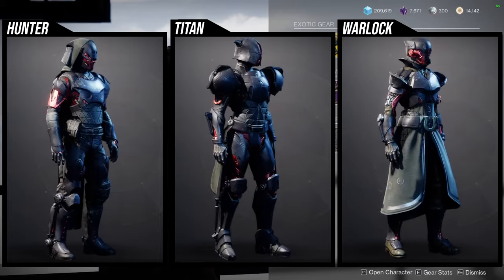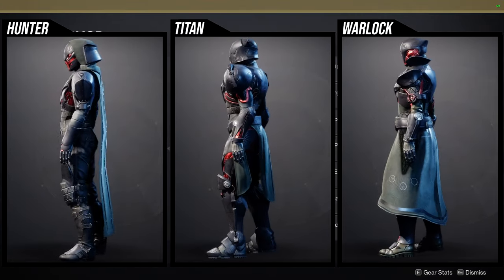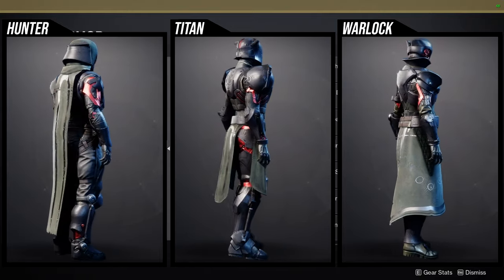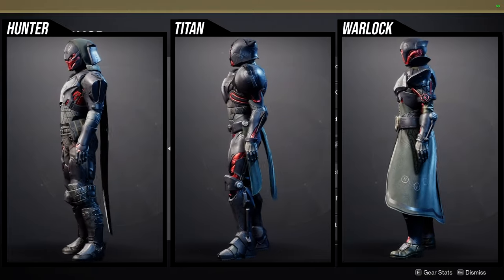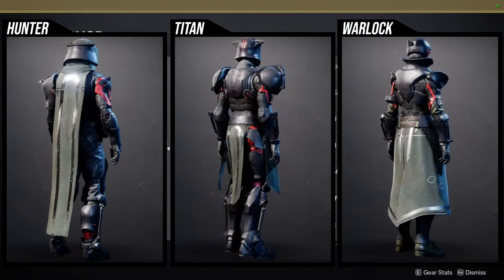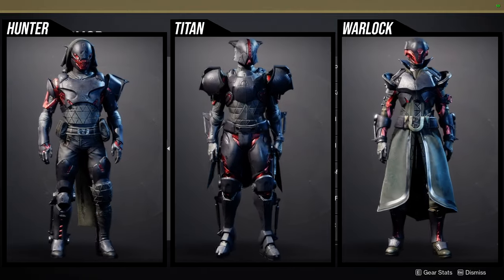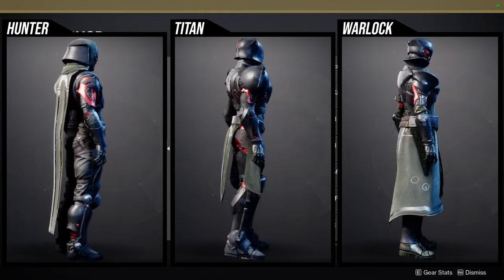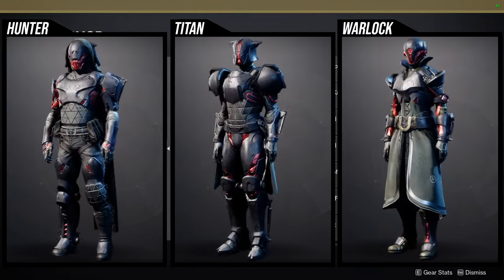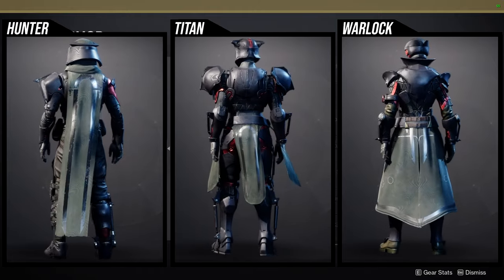I'll have all the armor up now. For Hunters: I really like the helmet but I also hate it because there are eyes on the side that look super goofy. The arms are pretty cool, the chest piece is kind of terrible, the boots are really cool, but I don't like that the waist is really thin, and the cloak is absolutely dog water — don't use it.